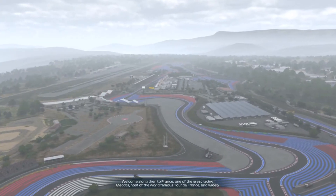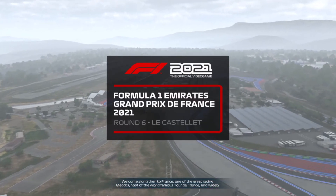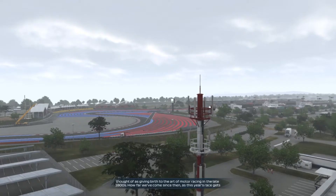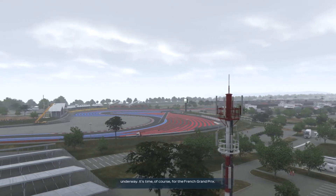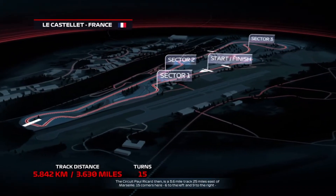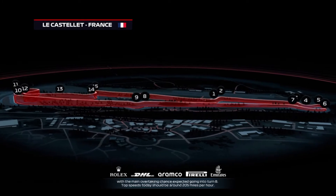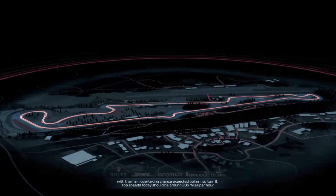Welcome to France, host of the world famous Tour de France — but we're not talking two wheels today. We're talking four wheels in a country widely thought of as giving birth to the art of motor racing back in the late 1800s. It's time for the French Grand Prix at Circuit Paul Ricard — a 3.6 mile track, 25 miles east of Marseille, with 15 corners: 6 to the left and 9 to the right. The main overtaking chance is expected going into turn 8, and top speeds today should be around 205 miles per hour.